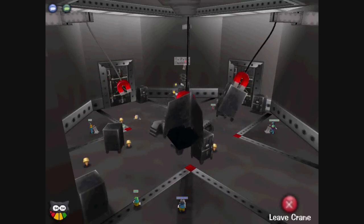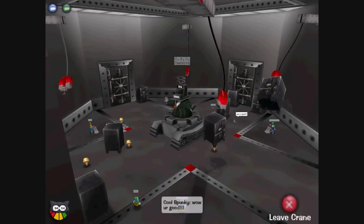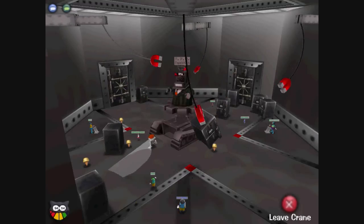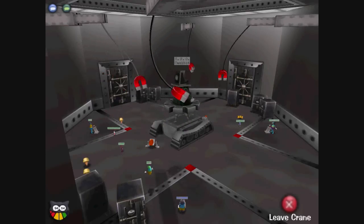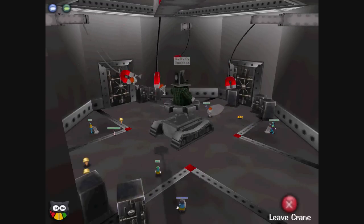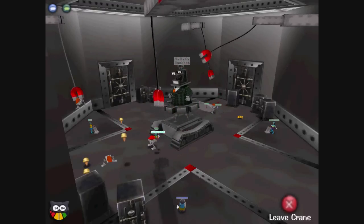Now, it is possible to pick up a live goon with a magnet, but they will squirm around and pull themselves off the magnet, so I do not recommend picking up live goons, since that only wastes time. The exception to this rule is when you want to pick one up to get it away from you by flinging it somewhere else. The other thing you can do with a safe is to drop it on goons. This will destroy them. This is a good technique to use if the goon population gets too high.